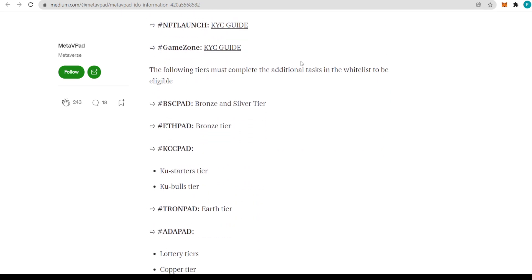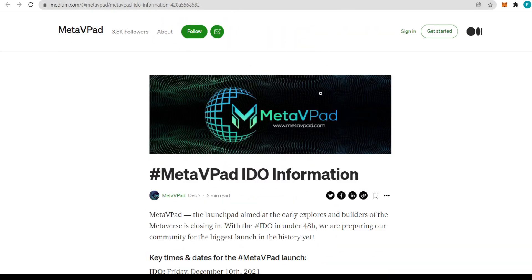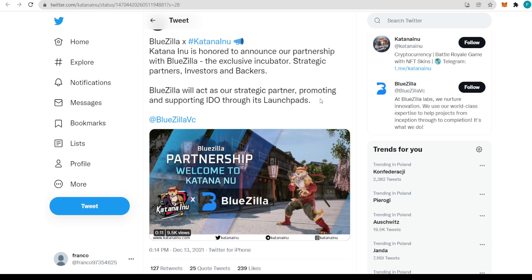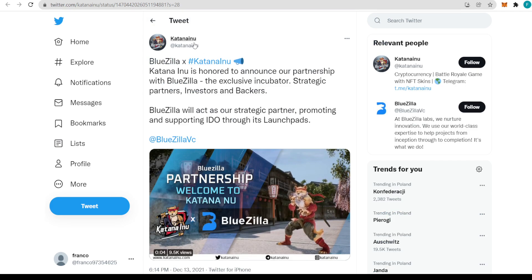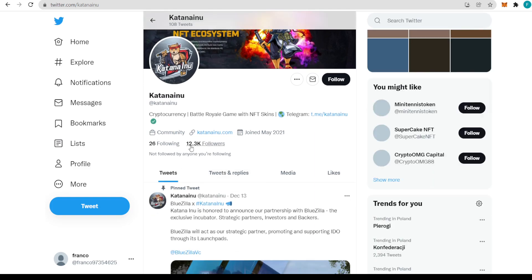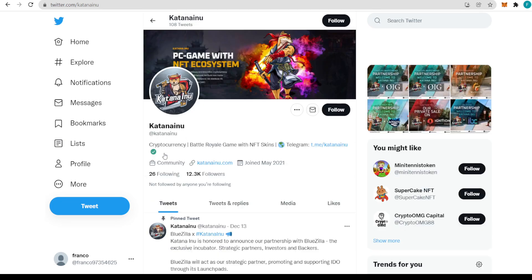We can see all the different launches listed here, and everything will be in the description so make sure to give it a look. Speaking of partnerships, Katana Inu is partnering with BlueZilla. They are honored to announce this partnership — BlueZilla will act as their exclusive incubator, strategic partner, investor, and backer, promoting and supporting the IDO through its launchpads. Make sure to follow Katana Inu on Twitter, where all IDO information will appear, as they have over 12,000 followers in their community.